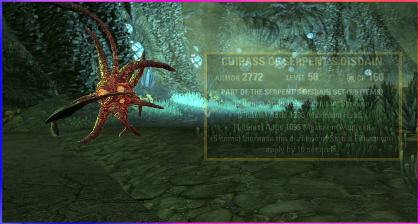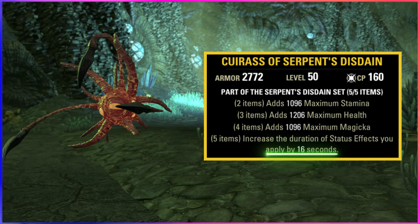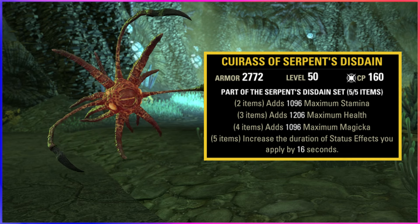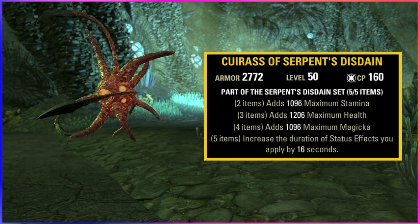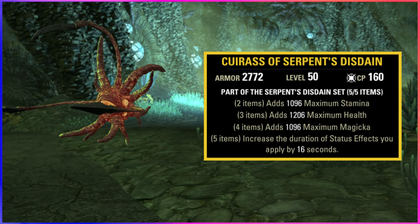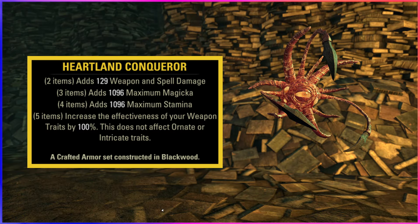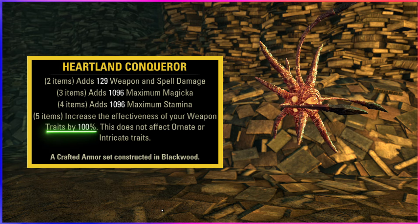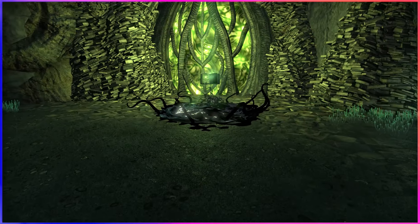For our gear, first we're using the Serpent's Disdain set. This is going to extend damage over time status effects by 16 seconds, which is incredibly valuable in upper arcs as you will be kiting the majority of the time. Specifically to this build, your burning and poison status effects will be extremely high in damage due to their more or less indefinite duration on mobs, giving you quite a lot of freedom. We pair that with the Heartland Conqueror set, one of the best sets in the game for increasing status effect chance, by doubling our charged weapon trait, giving us 470% status effect chance.